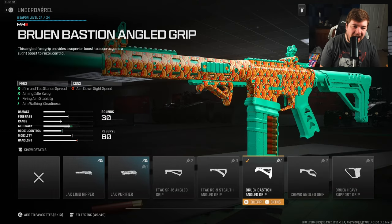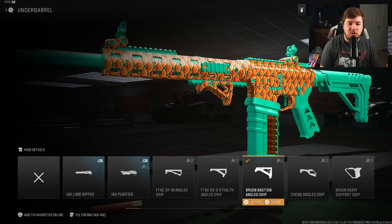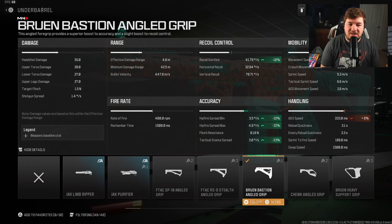To significantly help your tac stance spread, you're going to want an underbarrel — the Bruin Bastion Angle Grip for hip fire and tac stance spread. We also get aiming idle sway, fire aiming stability, and aim walking steadiness. You can see the large 22% to hip fire spread along with 23% to tac stance spread. So not only are we helping hip fire, but we're also helping tac stance — good in multiple situations.